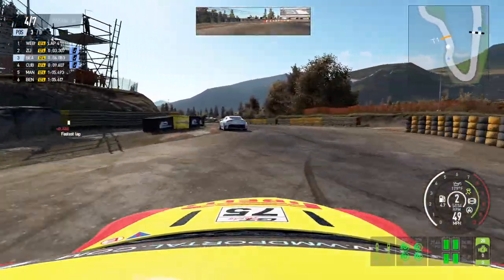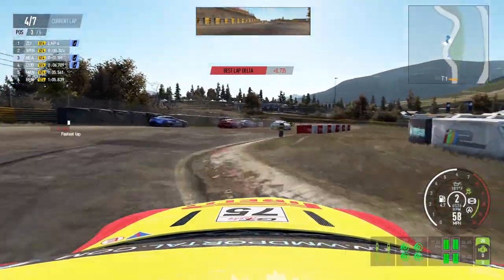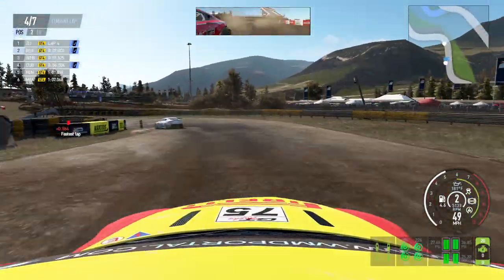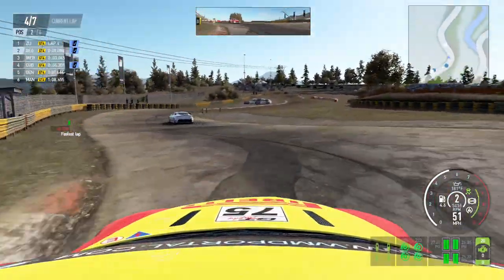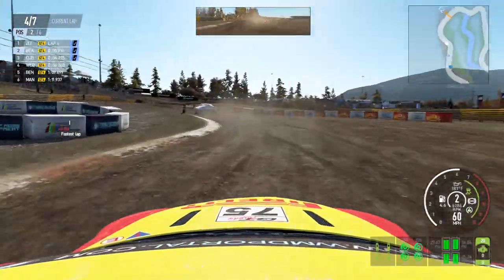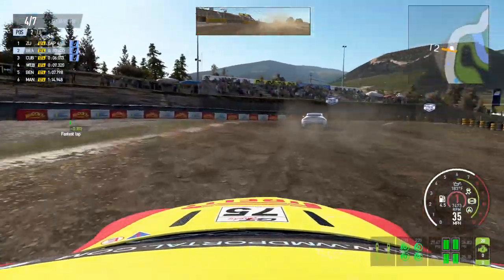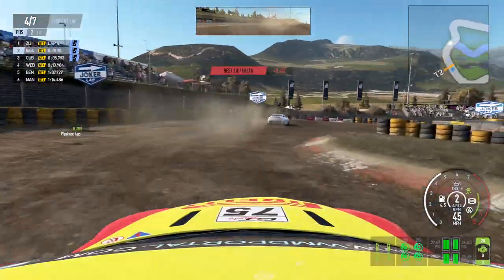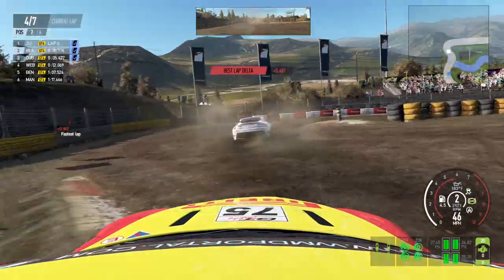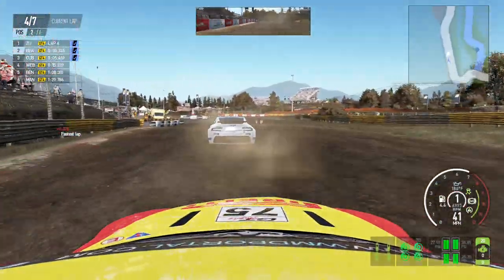We got a guy way out there in the lead. Wait — the leader has wrecked! That's gonna leave the white car now in front of us. He got past — looks like they're stuck in that barrier, which happens quite a bit unfortunately. Those barriers are pretty unforgiving for the most part. Let's see if we can't get past the white Aston Martin here.